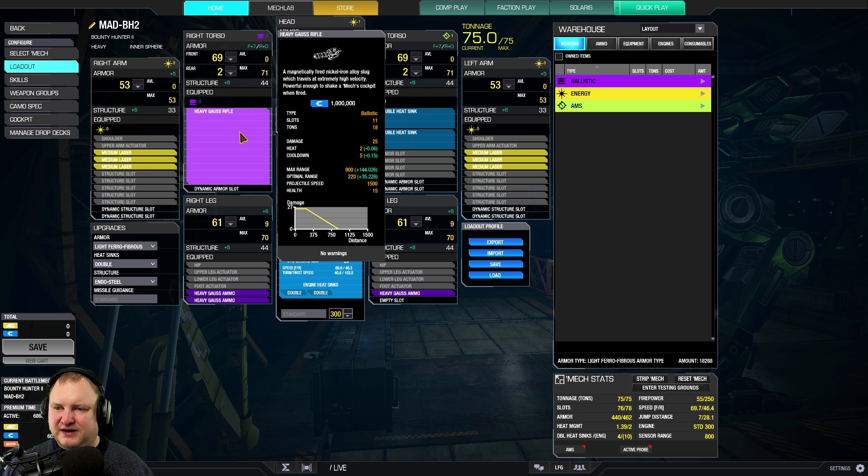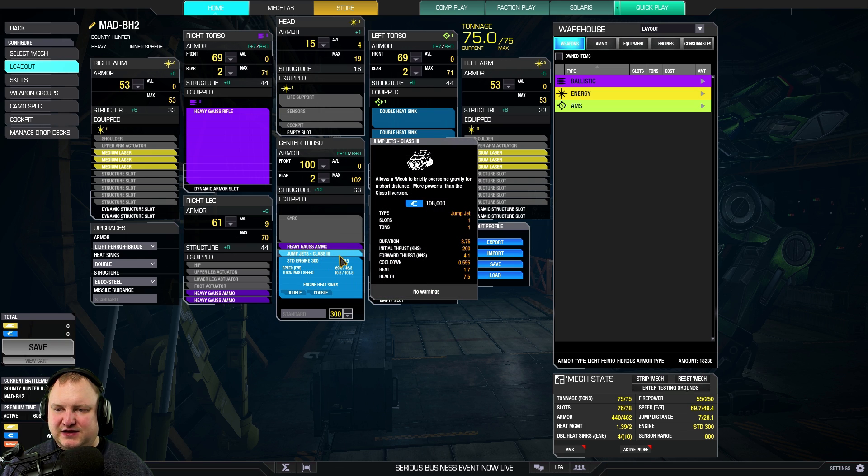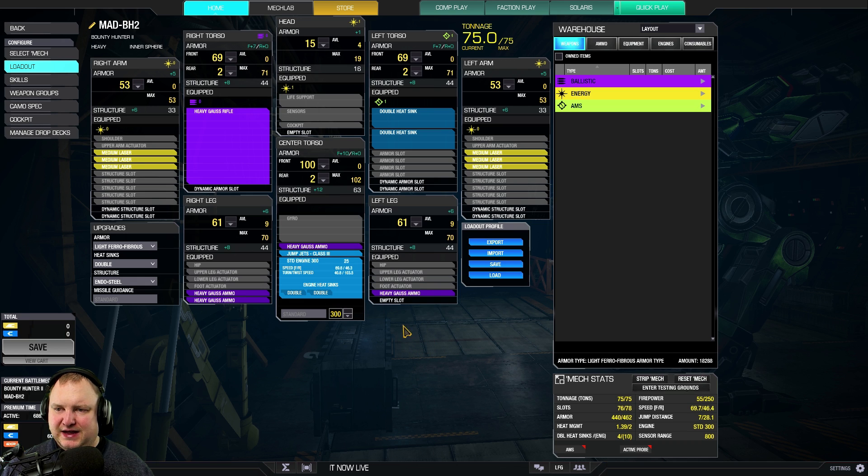It's going to drop a little bit after that range, but you can safely use that heavy gauss up until around 500 meters for normal gauss effects. So don't be shy to shoot this thing. We can also add one jump jet, and that will help us get into positions or get above boulders if we ever get stuck. We remove a little bit of armor from the head and a little bit from the legs, and that makes this mech complete.